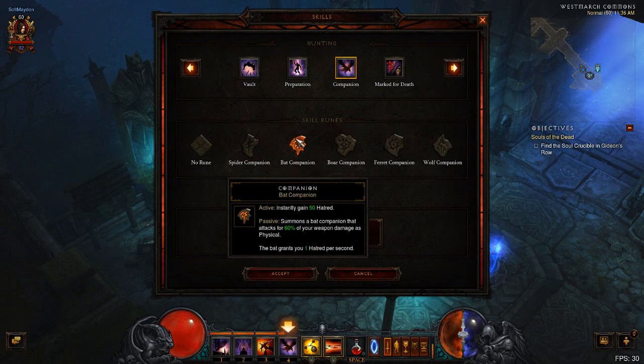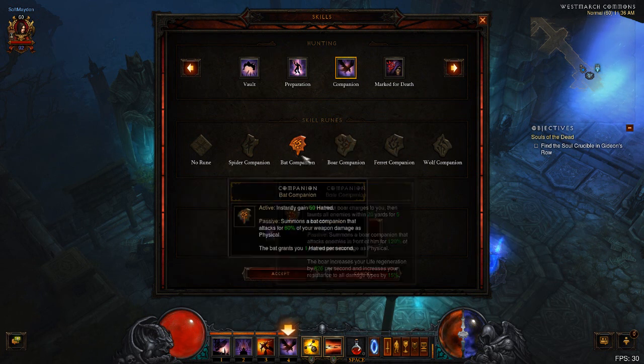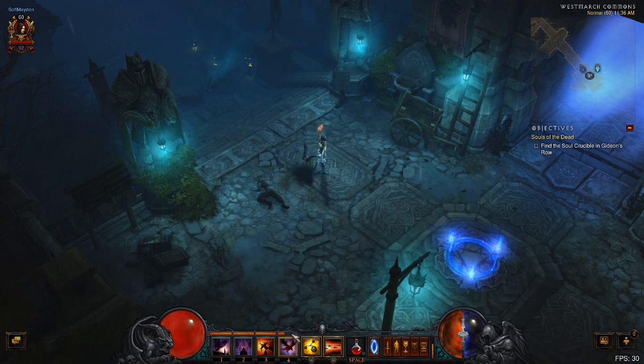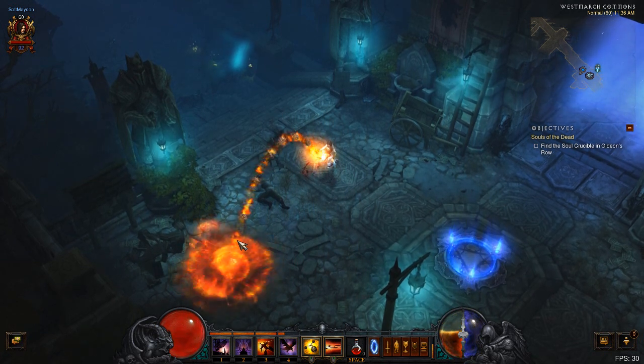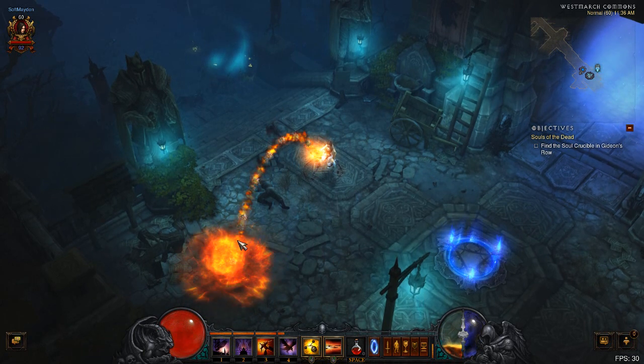Next up, let's take a look at the bat companion. The passive effect of the bat companion has been nerfed — it now grants one hatred per second, in addition to flying around and dealing damage as it does normally. That's less than the raven and spider companions. The main effect of the bat has always been to generate hatred. Because the passive has been reduced, we're not able to sustain hatred as much. However, when we activate the bat now, we get an instant 50 hatred, which feels pretty powerful.